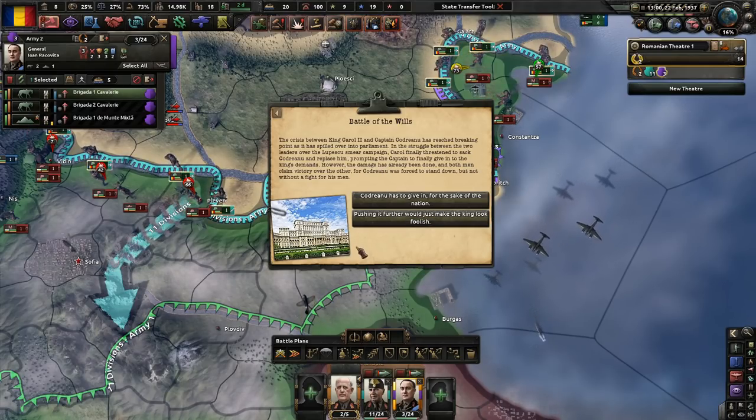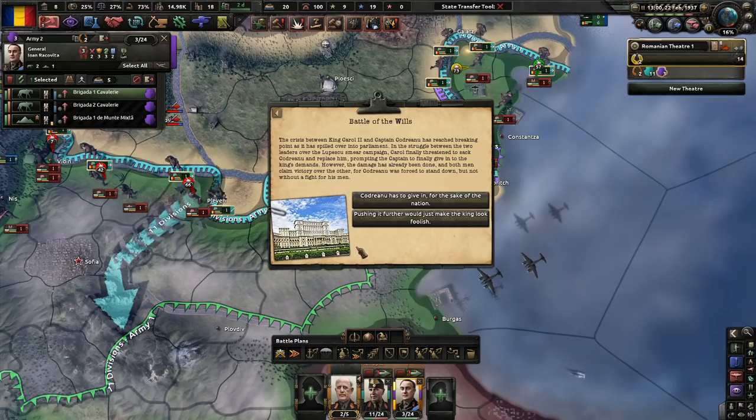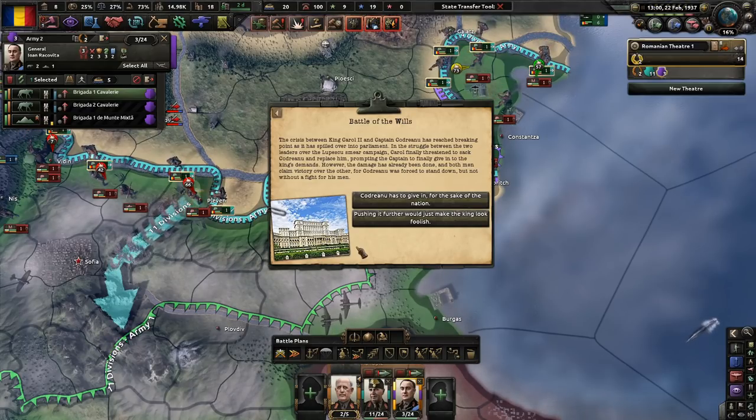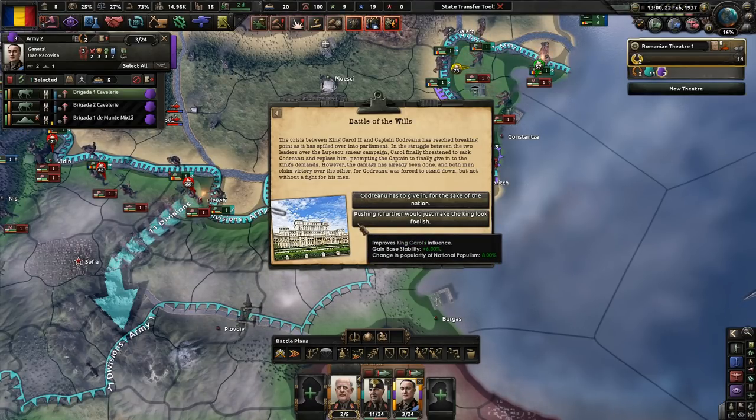Battle of the Wills — the crisis between King Carol II and Captain Condreanu has spilled over into Parliament. In the struggle over the Magda smear campaign, Carol finally threatened to sack Condreanu and replace him, prompting the captain to finally give in to the king's demands. However, the damage has already been done, and both men claim victory over the other. Condreanu was forced to stand down, but not without a fight for his men.